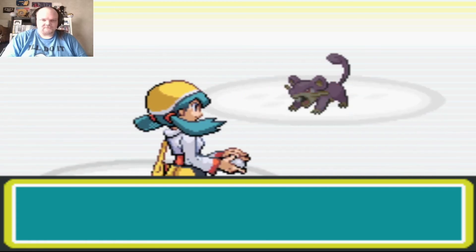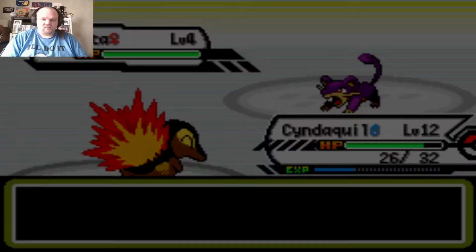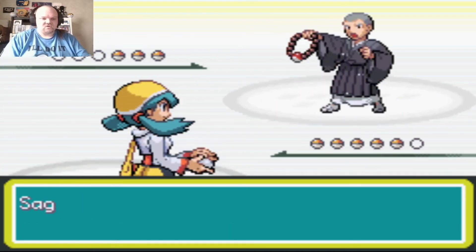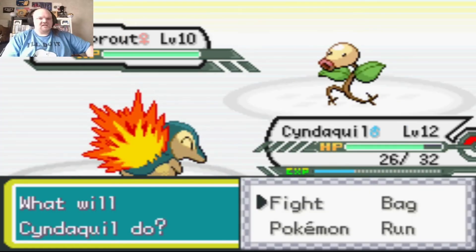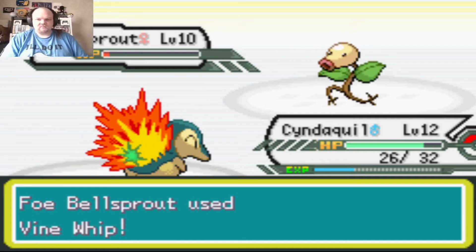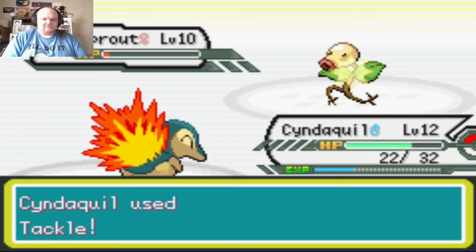Cyndaquil doesn't evolve again into Typhlosion until level 36. We're almost near the top of Sprout Tower, so training is almost done. Everyone here has a Bellsprout. Even in the earlier Gold, Silver, and Crystal, their levels did not go this high — only the Sages had high levels. One Pokemon survives with one HP left — no big deal.